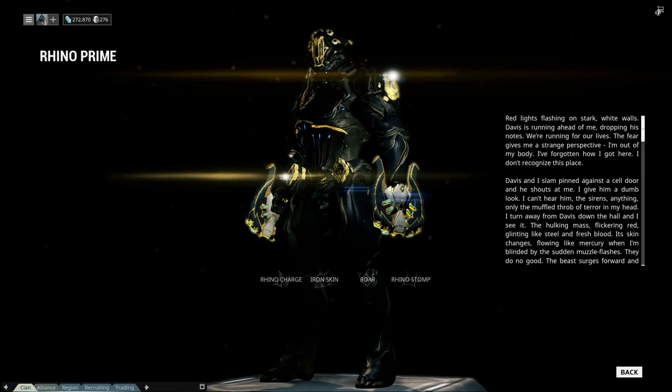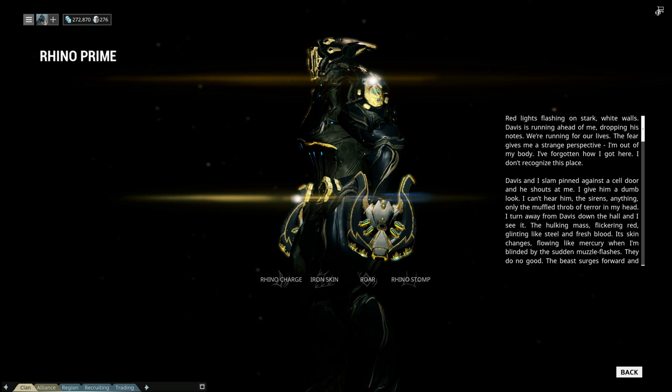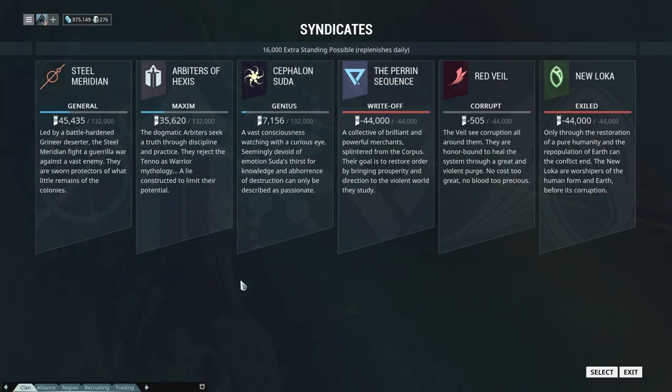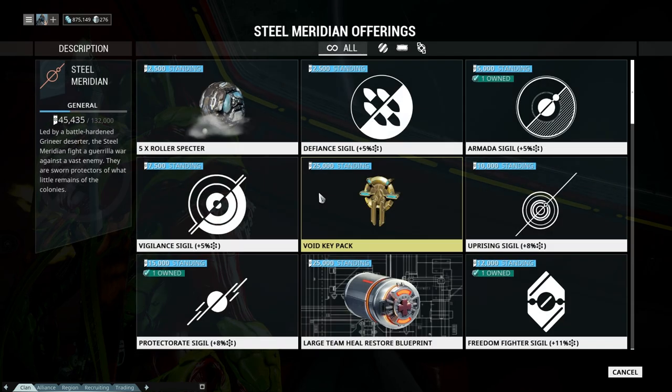This is Wisecrack in Warframe, and today a Rhino Prime build especially made with the Ironclad Charge mod. And where do you get this mod? I got it from the Steel Meridian Clan Syndicate.